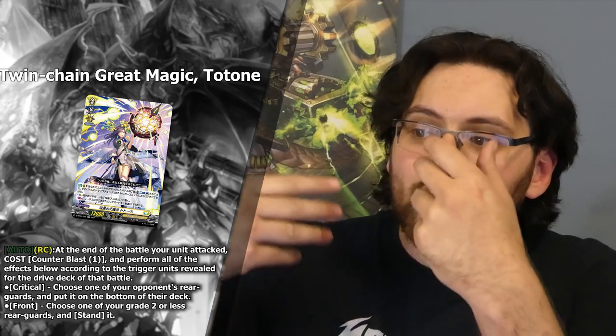First off, we've got a brand new Double R Grade 3, which is Twin Chain Great Magic Totone. Totone has the skill Auto Rear Guard Circle: at the end of the battle your unit attacked, cost Counter Blast 1, and perform all of the effects below according to the trigger units revealed for the drive check of that battle. Critical: choose one of your opponent's rearguards and put it on the bottom of their deck. Front trigger: choose one of your Grade 2 or less rearguards and stand it. Basically, whenever your Vanguard attacks and you hit triggers, you can use this unit's ability to gain extra effects on top of those triggers.